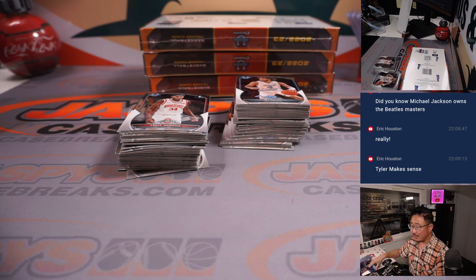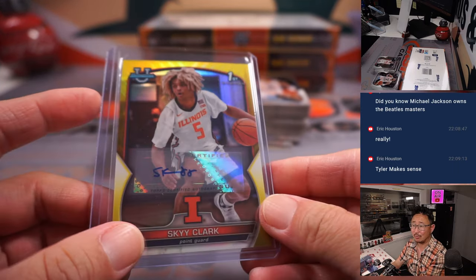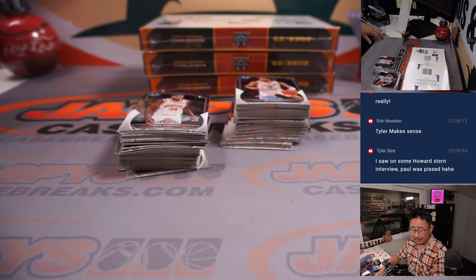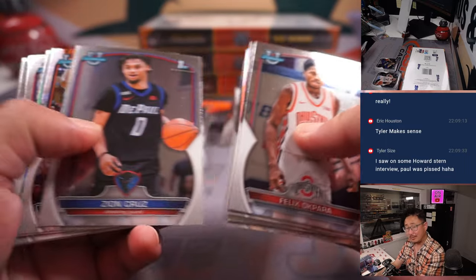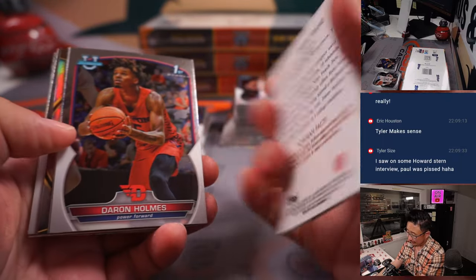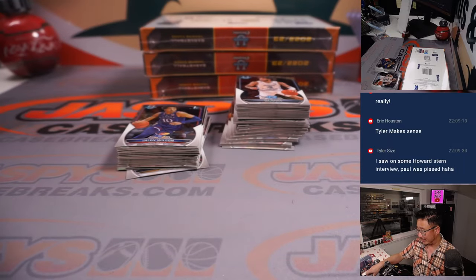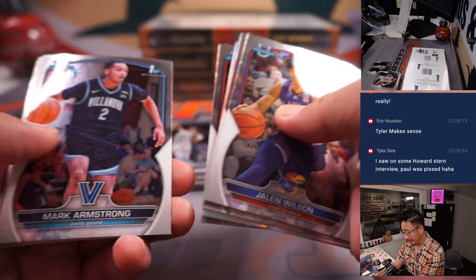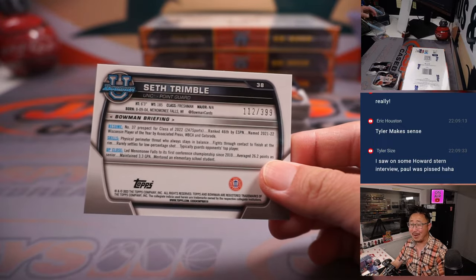The old story goes: Michael Jackson in the 80s asked Paul McCartney, 'Hey, what's a good business thing to do? What do I have to do in this music industry?' And Paul McCartney said, 'Publishing — get into that. That's where the money is made off of all the songwriting, publishing, and stuff like that.' And Michael Jackson said, 'Yeah, it's a great idea.' And then, like a year later, he bought the Beatles' catalog for a record amount at the time.